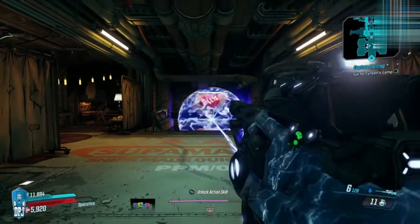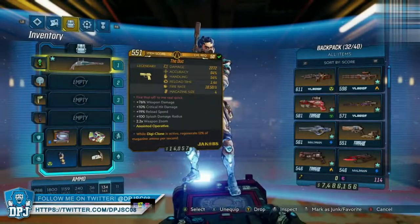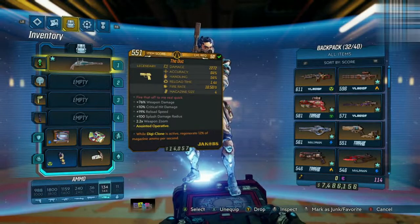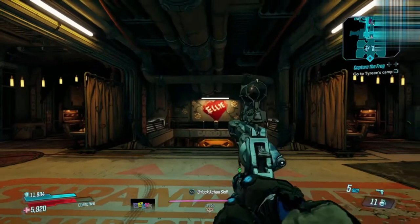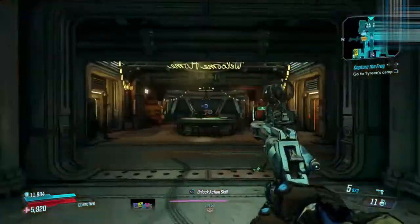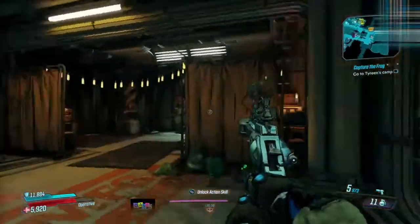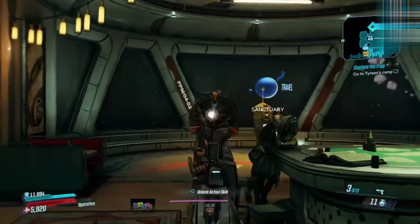It takes way too long to charge and the damage the orbs do just isn't enough. Next up we have the Duc, anointed to Zane — while Digiclone is active, regenerate 12% of magazine ammo per second. That's literally not even one bullet because it's only got four in the magazine, so you need to wait three seconds to generate one ammo. When it shoots like this, what's the point? Though it does look pretty cool.